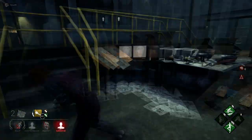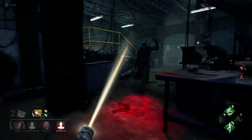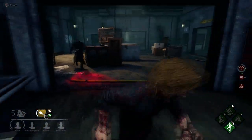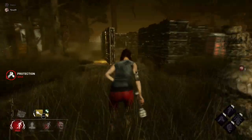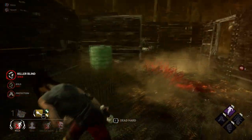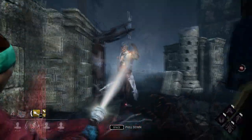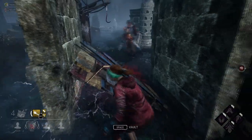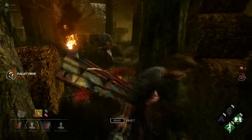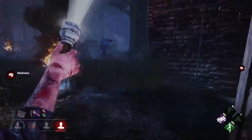You can often use the flashlight quite effectively against the doctor. The doctor will often try and zap when you're getting close to a pallet or window to deny it, which makes it quite easy to blind him when he tries to zap you. Simply stop blinding him as you get closer to the pallet. This works most of the time, mostly because doctors are not used to dealing with this yet. Most doctors either look away or try a random swing.